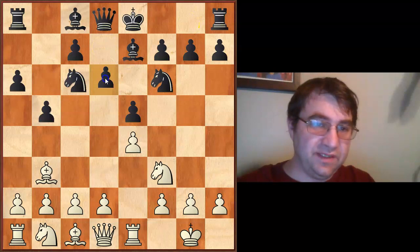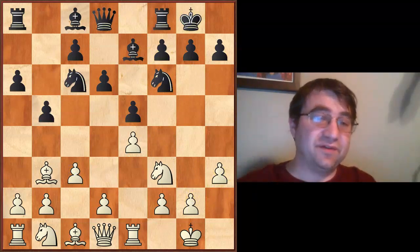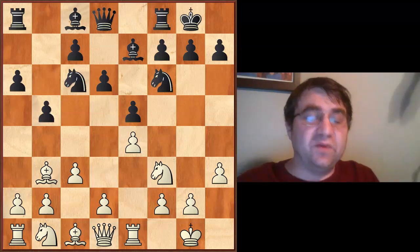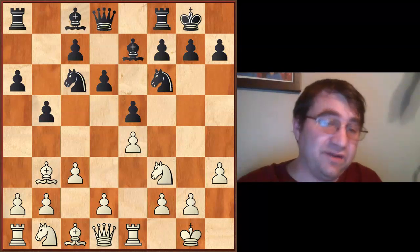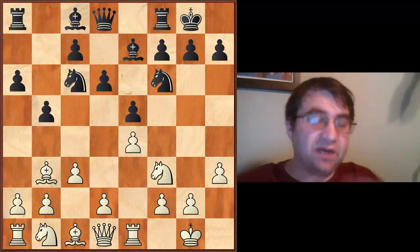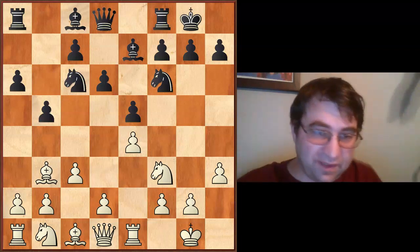Move orders do matter — after d6, I think c3 is better, and then after castles, h3. I'd put a lot of effort into these positions because it's a serious attempt by black to equalize. Put the effort into positions you're going to see, and into positions people actually play against you. Keep track of the whole picture of your opening repertoire — what your opponent's options are, what you need to study, and what you don't.